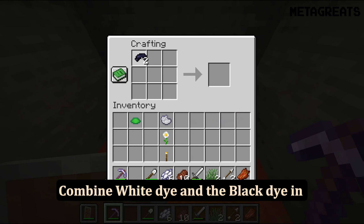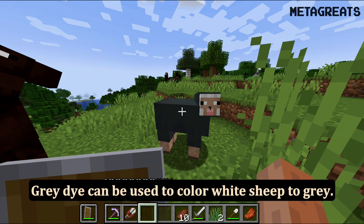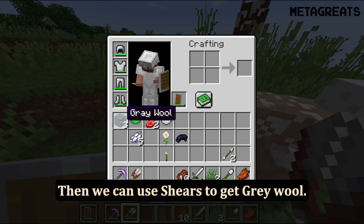Combine white dye and black dye in the crafting menu to make gray dye. Gray dye can be used to color white sheep to gray. Then we can use shears to get gray wool.